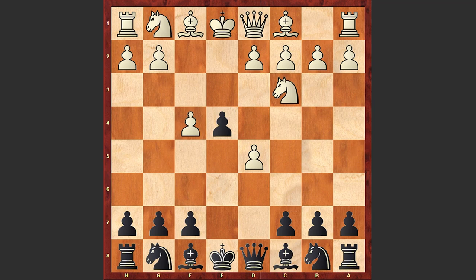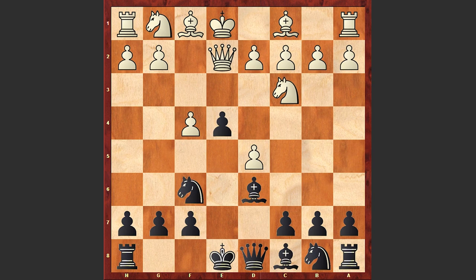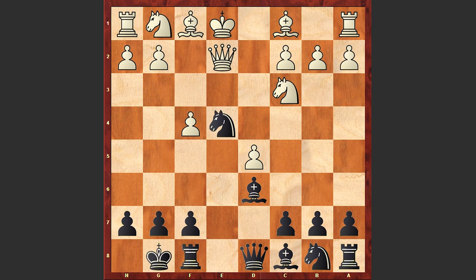e4, Nc3, Nf6, Qe2, Bd6, d3, black castles, dxe4, and here comes this knight sacrifice on e4.